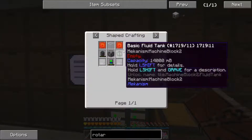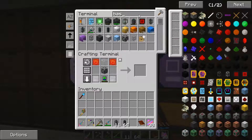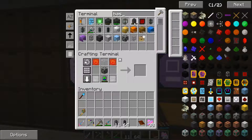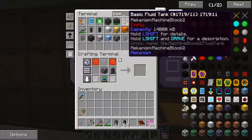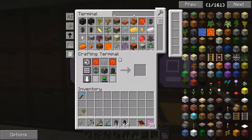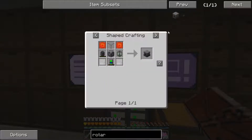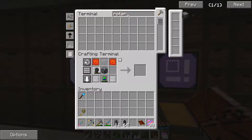The rotary condensinator — let's try this again. We need that here, and we need that fluid tank there. Oh, I just got them backwards. There we go — now we've got a rotary condensinator!